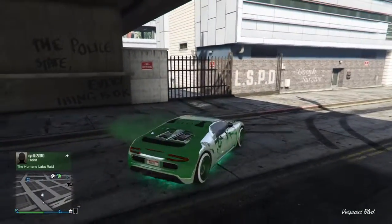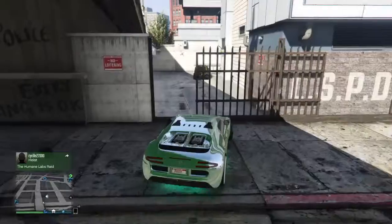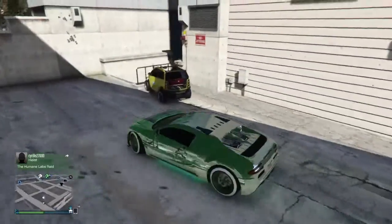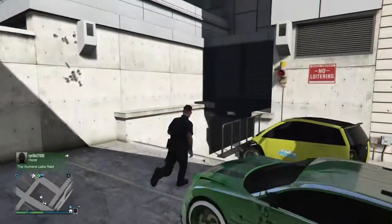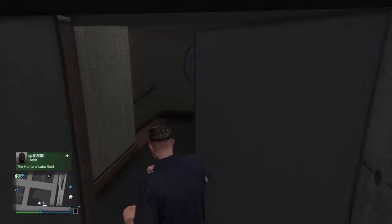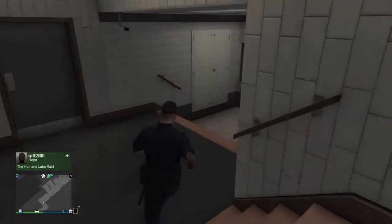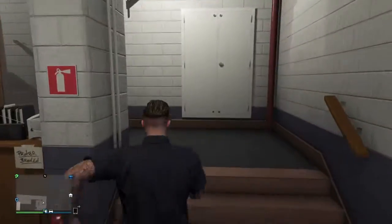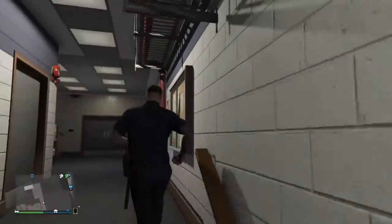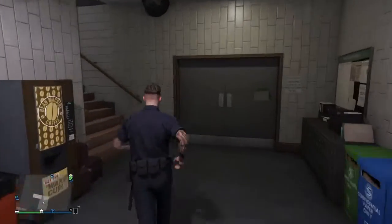So when you are at the police station, you want to make your way round the back and you want to drive through the little gate thing. And you want to make your way down in through these stairs, through the door, and keep going down through here. And now you are inside the police station, which is a really sick glitch or easter egg, whatever you want to call it.